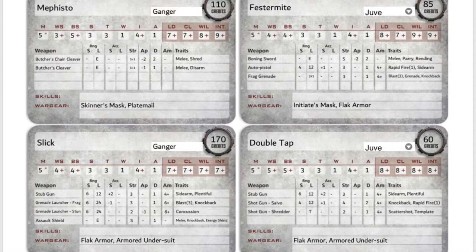Looking at their cards, it's an easy way to keep track of your gang members. Looking specifically at Mephisto in the top left, we can see he has a movement of 5 inches, a weapon skill of 3+ meaning he's good in close combat, a ballistic skill of 5+ for shooting, a strength of 3, a toughness of 3, one wound, and an initiative of 4+. Lastly he has one attack. For the four values on the right, these are 2d6 tests — he has a leadership of 7, cool of 7, willpower of 8, and intelligence of 9.